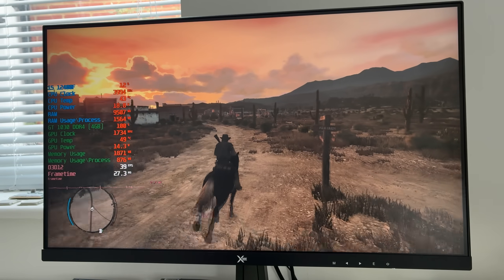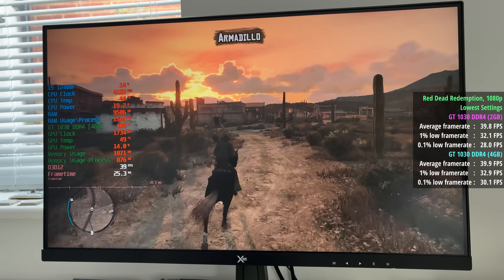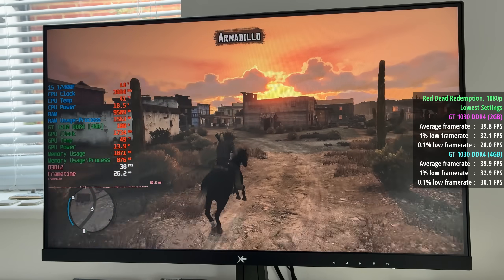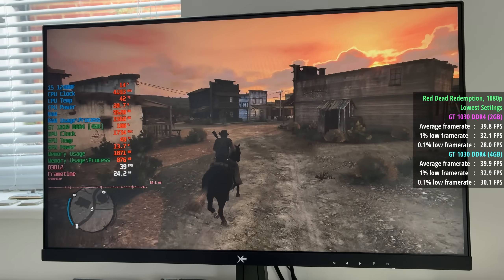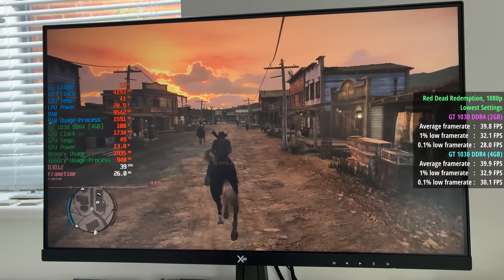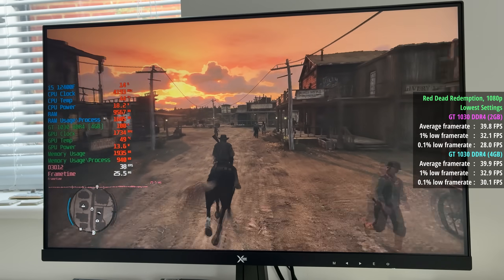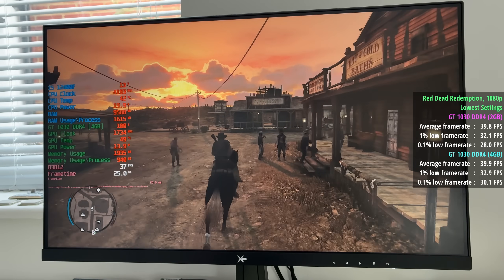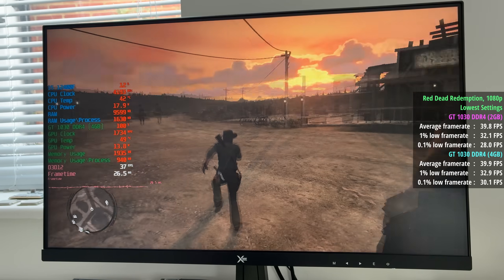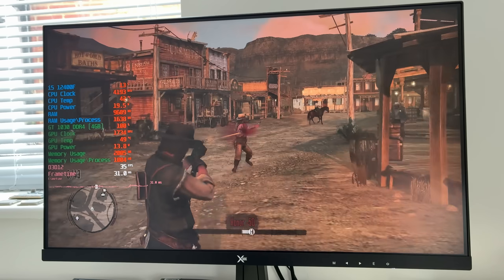Red Dead Redemption — the original version of the game, because Red Dead 2 doesn't really run that well at all on these cards. We have 40 frames per second with a 1% low of 32 and a 0.1% low of 28 for the 2GB DDR4 version. The 4GB version also hit 40 FPS, with a 1% low of 33 and a 0.1% low of 30. A slight difference on paper, but in terms of real world performance you're not going to notice this.